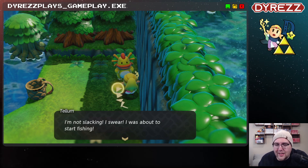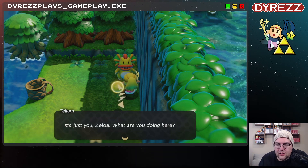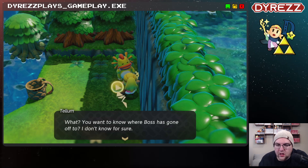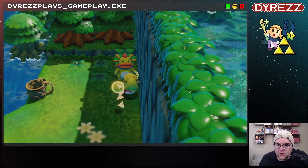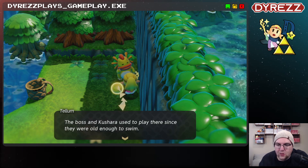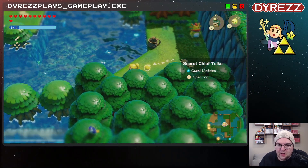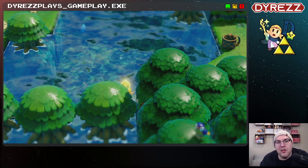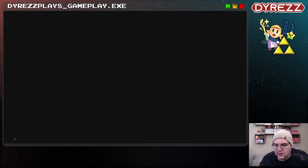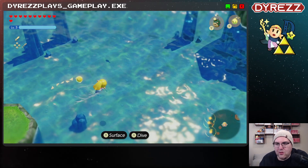Found me! I'm not slacking, I swear — I was about to start fishing. What are you doing here, Zelda? You want to know where the boss has gone? I don't know for sure. You mentioned Chief Kushara — it's a wild guess, but maybe he's gone to the cave in Zora Cove. The boss and Kushara used to play there since they were old enough to swim — it used to be great for swimming races, but lots of monsters live in that cave now. I'm assuming it's that cave — the one the kid was trapped in before where Drad played his horn. This seems to be the only other side quest currently in the area, so we might as well finish it up.